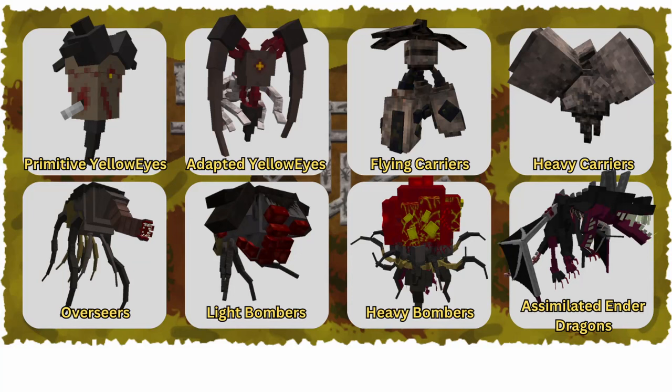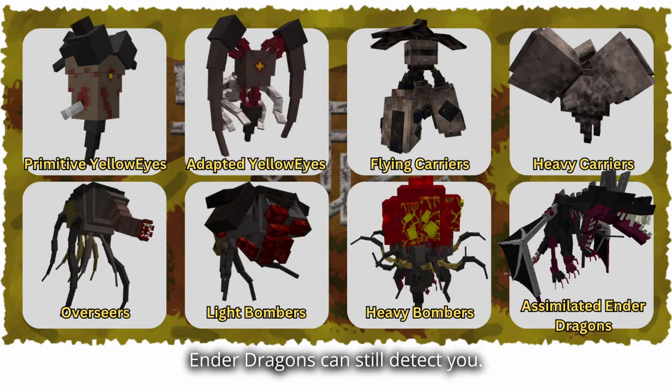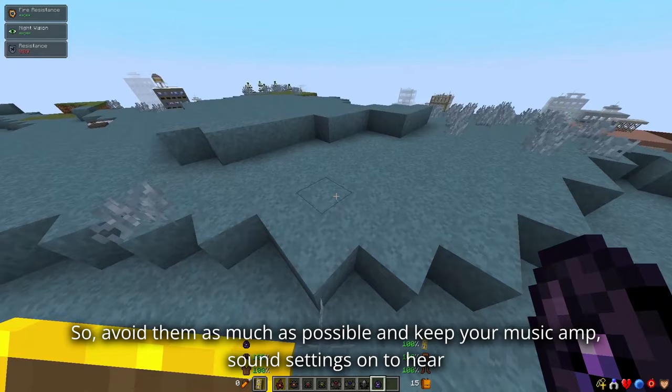And remember, even if you're invisible, some mobs like Primitive Yellow Eyes, Adapted Yellow Eyes, Flying Carriers, Heavy Carriers, Overseers, Light Bombers, Heavy Bombers, and Assimilated Ender Dragons can still detect you. So avoid them as much as possible, and keep your music and sound settings on to hear any approaching threats while looting chests.